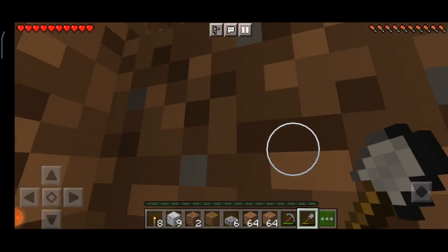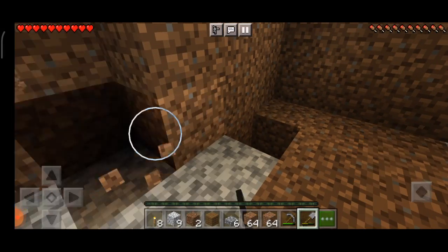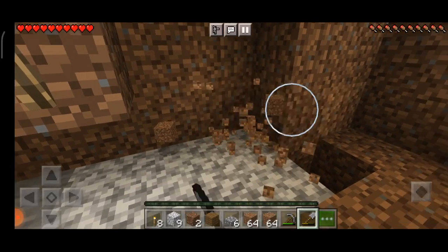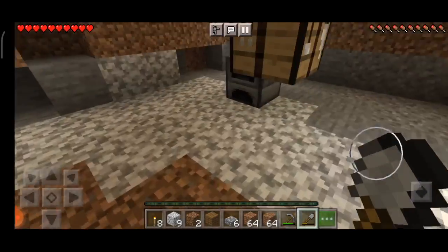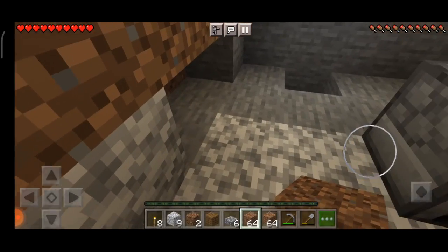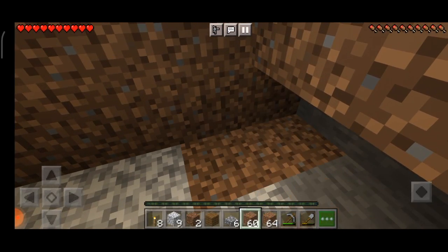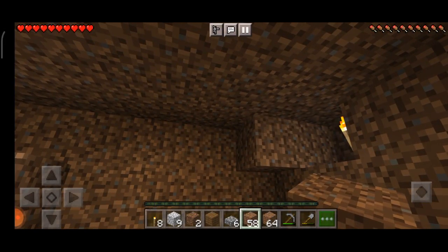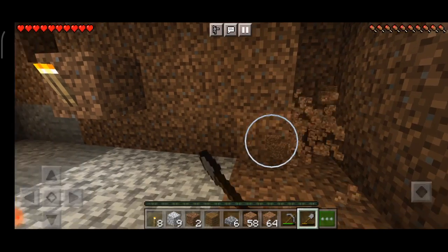I want to leave the block with the torch to keep the light and make it dark elsewhere in my base. Let's mine this area and fill in the holes with dirt. Let's make it nice and even — I'm going to make the base huge so that I have a big space to work with.